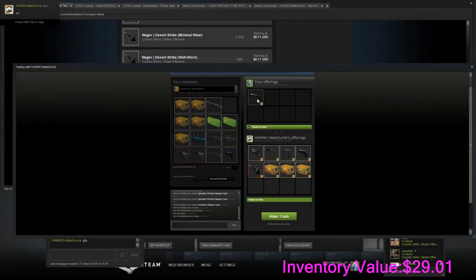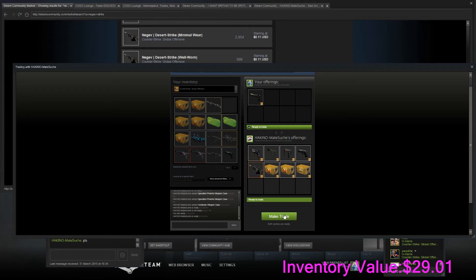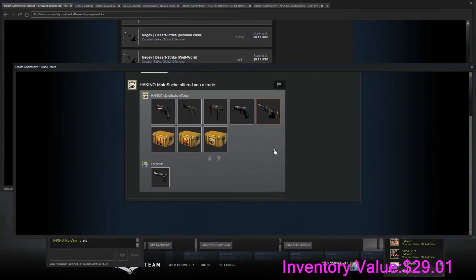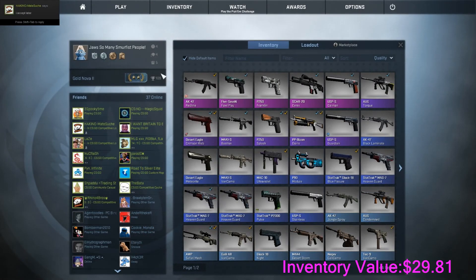This guy looks like he wants a Deagle pretty bad. Basically this is 65 cents, that's 40 cents — so that's $1.05. That's 10 cents, so that's $1.15. 25, 35, 45 — I would say $1.55 there, which is quite good. We'll have to wait for this to go through. $1.50 minus 70 cents we had equals 80 cents profit.